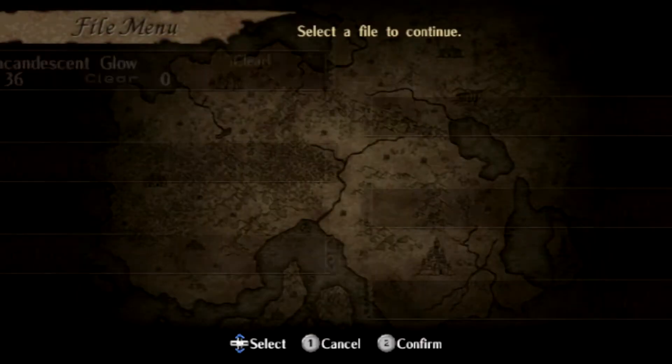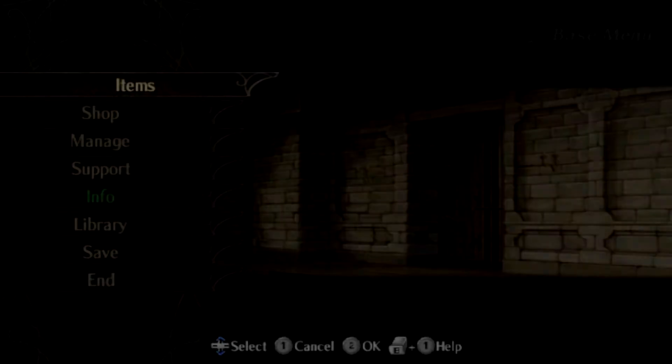Yo, it's Elet, and welcome back to my four students only hard mode run of Radiant Dawn. Today we're doing Part 3, Chapter 9, which means we're taking a slight detour for one map to go back to the Crimean Royal Knights.